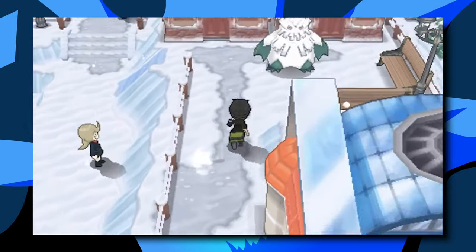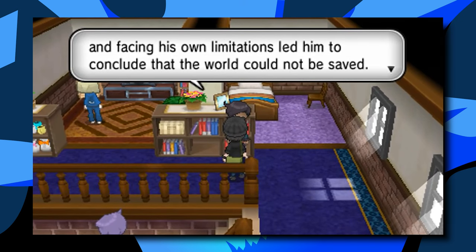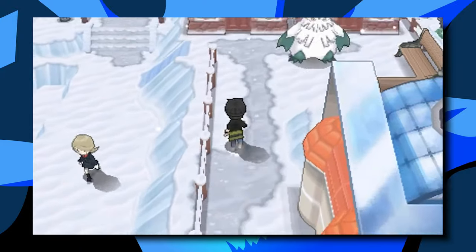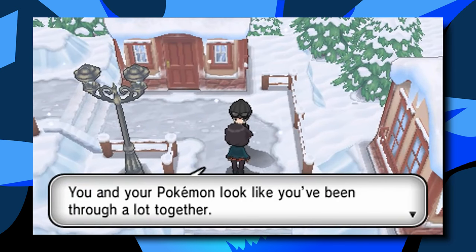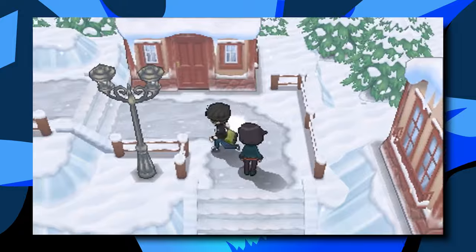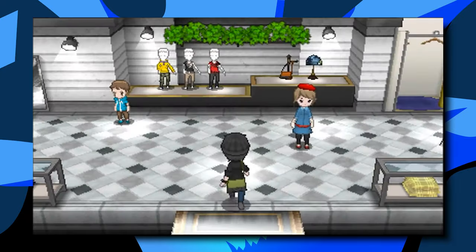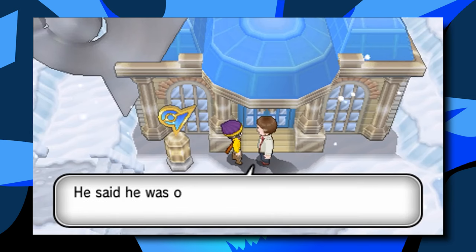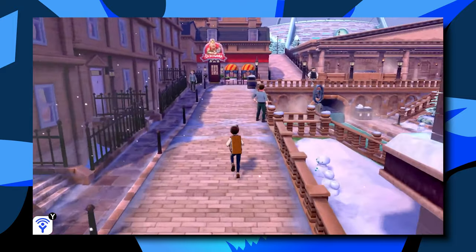We're going to count down from five to one on this list. Starting at number five, we're going with Snowbell City in the Kalos region. Snowbell City is to the east of the Kalos region and in it you will find Wulfric, the eighth gym leader of Kalos. This is a gorgeous looking city and one of the last cities you reach in the game. The calming music and relaxing ambience of a snow-filled town nestled right against the beginning of the Pokemon League and Victory Road leaves a lasting impression. Wulfric himself is also a really cool gym leader — cool is not meant to be a pun, but it works. His design is really good, his gym layout I really like, and I love the place that Snowbell City holds in the Kalos region, ultimately making it one of the best winter themed towns in all of Pokemon.